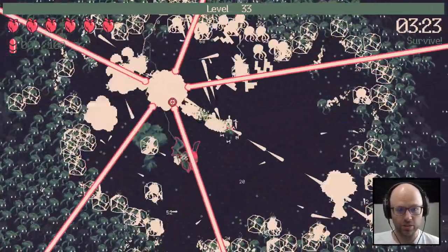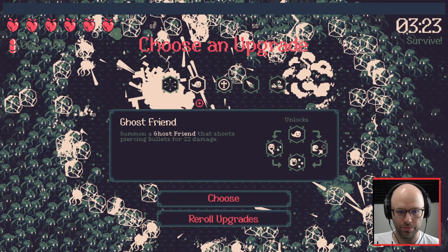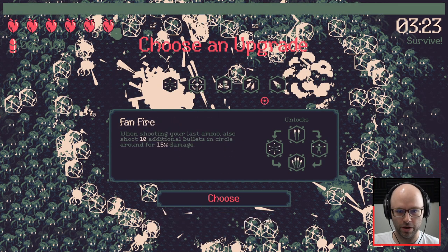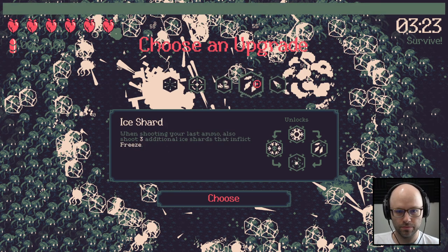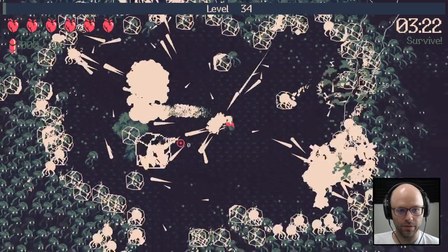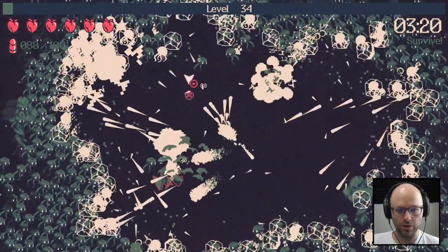We need Frostbite, not Ice Shard — we need Frostbite. Just give me the move speed. I can't believe it — out of all that, we just need the move speed. Bullet bounce. I choose not to take fire rate down — I love fire rate up, but I also can't afford the lower damage. We'll take fire rate down though — it's still going to be really fast and kill enemies even faster.